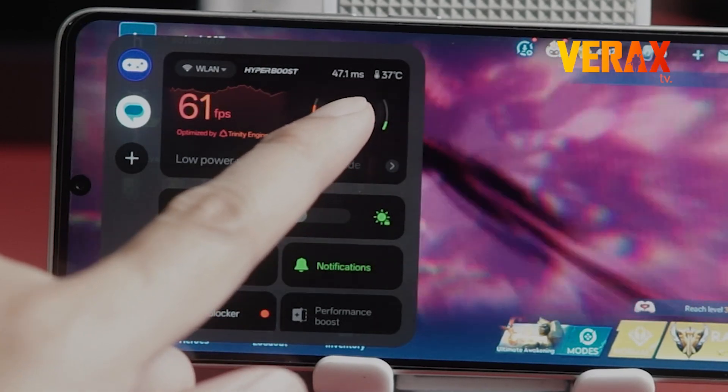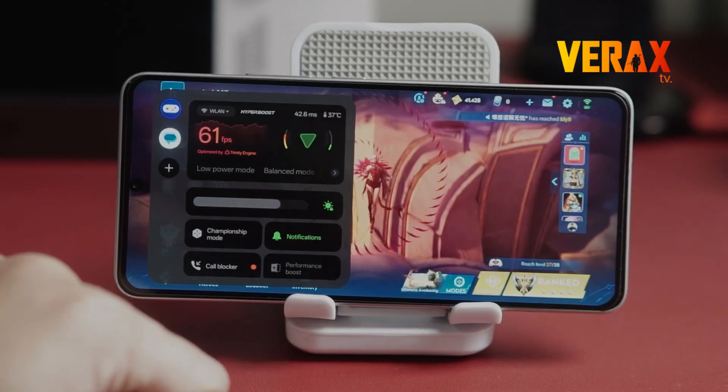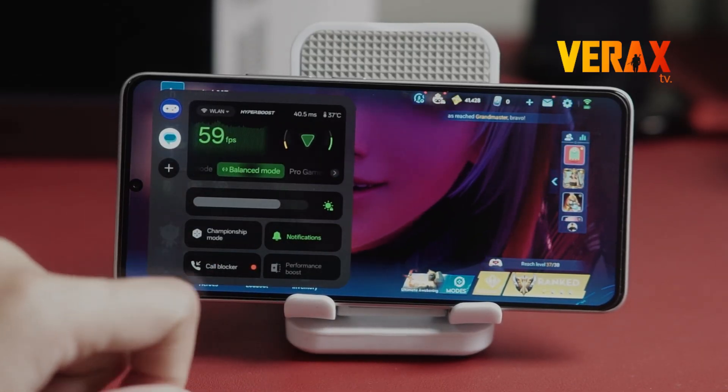At the very top, you'll see your internet type, live ping, device temp, and a big FPS meter that changes color based on your mode — low power, balanced, or pro gaming.